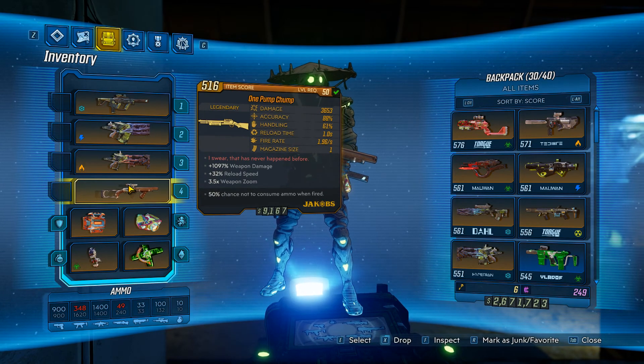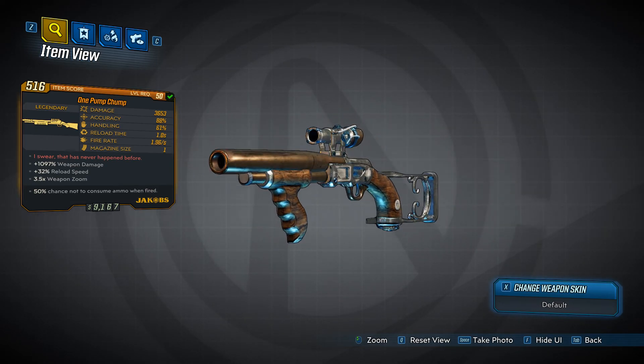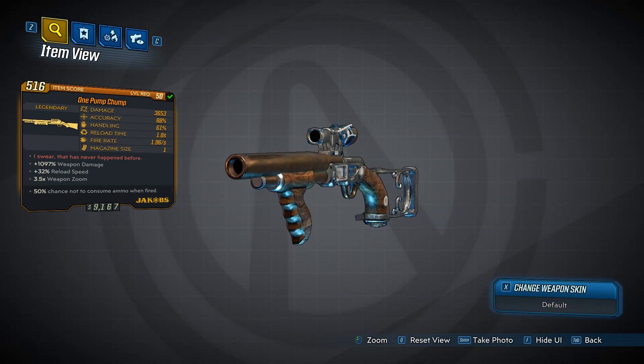Let's take a look at this thing and inspect it. Not too bad looking — I like it. The One Pump Chump. It's got plus 1097% weapon damage. I know this is pretty decent but you can definitely get higher than this — I've seen higher bonuses. Also got plus 32% reload speed, 3.5 times weapon zoom, and a 50% chance to not consume ammo when fired.